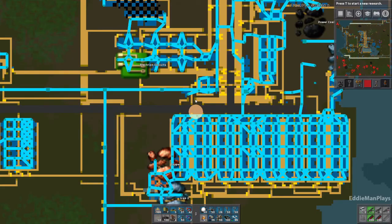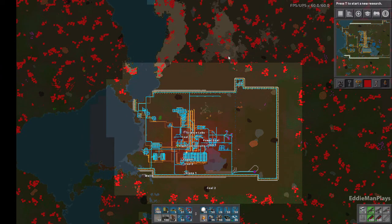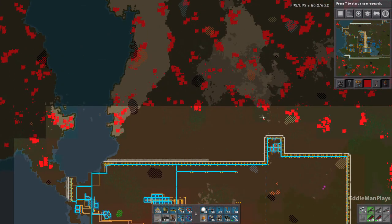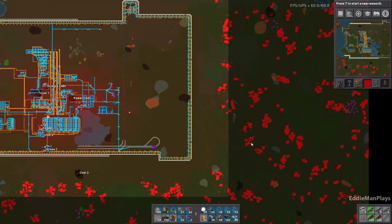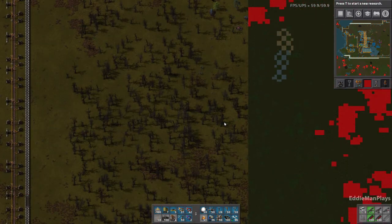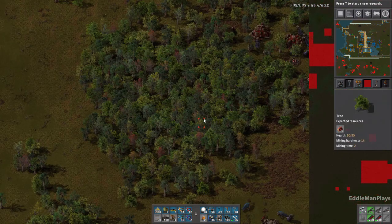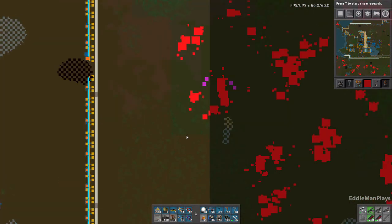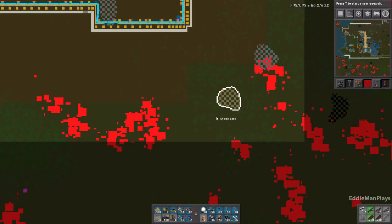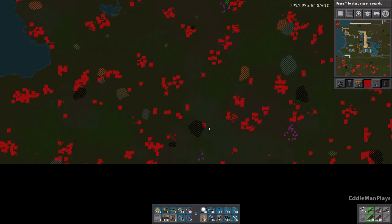Pushing the biters back — let's take a look at the pollution range. There's tons of biters still in the pollution cloud, as you can see. But all these trees out here also helped, even though they've been destroyed by the flame turrets. You can see the aggro happening over here because of the pollution.